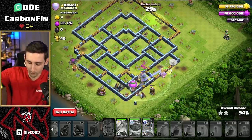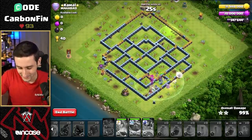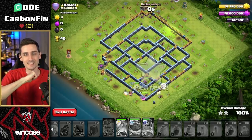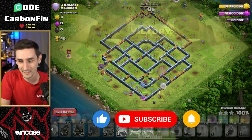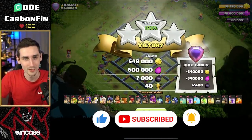Pop the ability. Skips across. Go! Look at that! Oh my God! Look at that! Going all the way across to the Tesla in the corner and getting the three star. What a crazy Royal Champion throw that was.